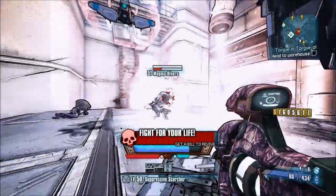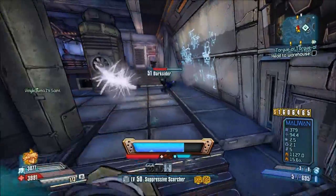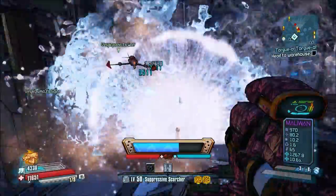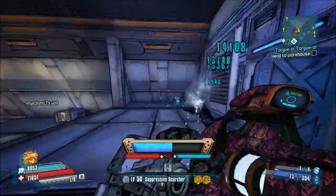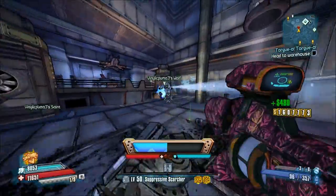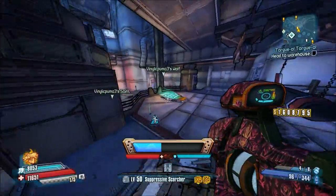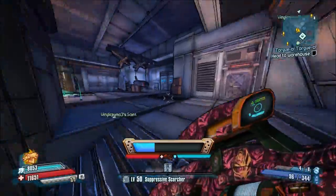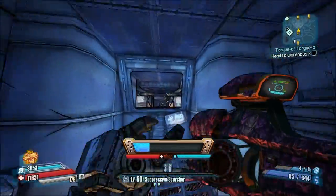One of my first impressions with this shield is that it makes you very, very squishy against everything, with the exception of lasers. For those that play Borderlands 2, you may remember the Sham. The Sham was great because most enemies in the game shot bullets at you. Well, not all the enemies in Borderlands the Pre-Sequel shoot bullets at you, so you're pretty much going to get attacked sometimes and you'll go down a lot.